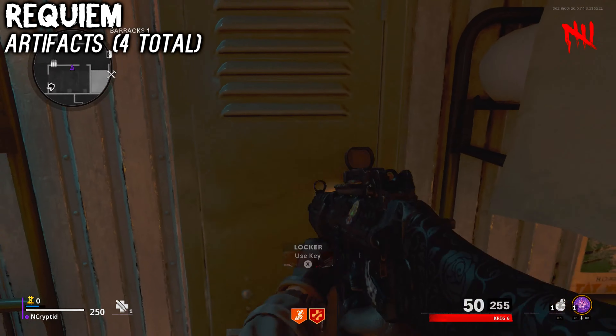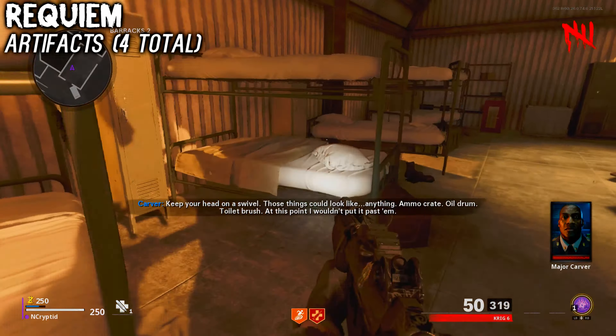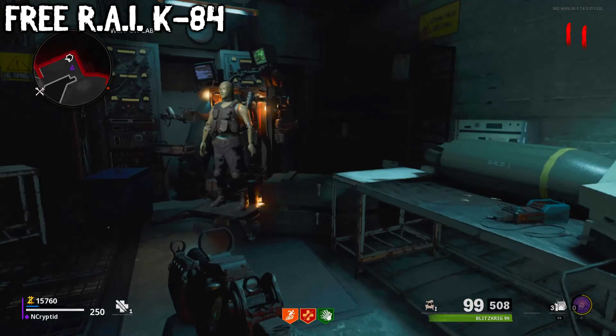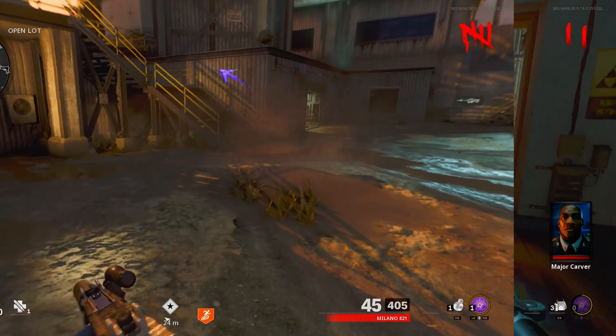You'll need to get Kukai's diary from inside one of the lockers in the barracks area, so just keep opening lockers until you eventually find it. As for the other stuff, I already showed you how to get the free Reykai in my easter egg guide for this map, so if you need to see it, please go check that out.